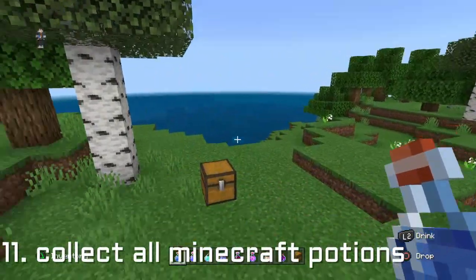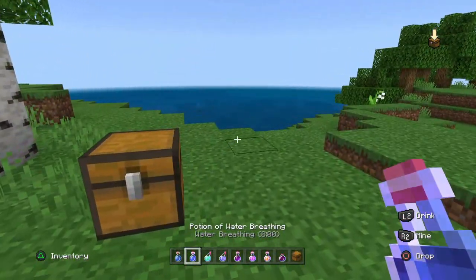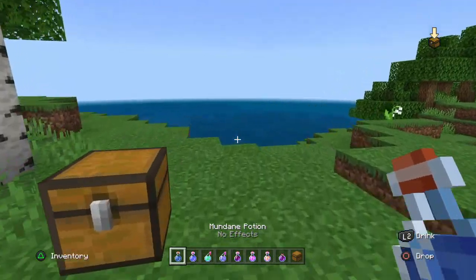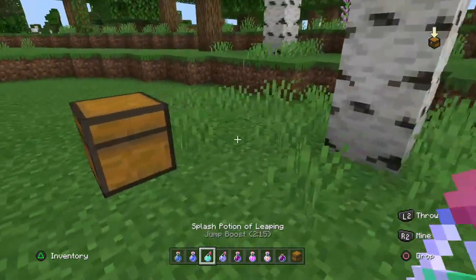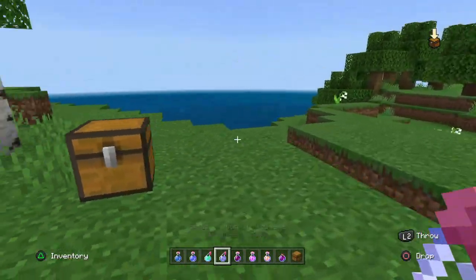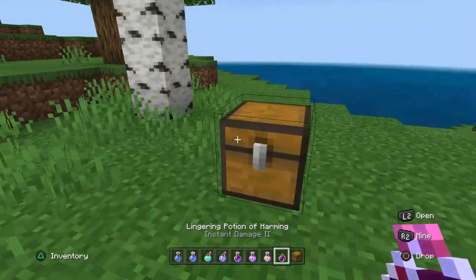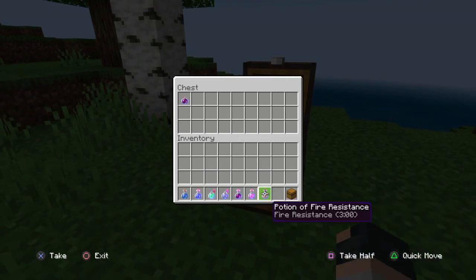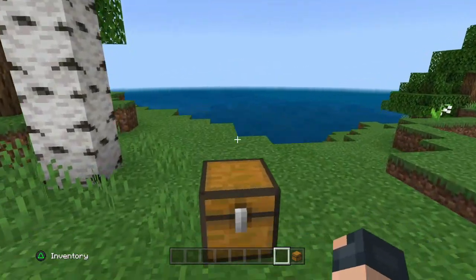The next thing you can do is try and create every single potion you can. Some examples include a mundane potion, potion of water breathing, splash potion of slowness, harming, regeneration, fire resistance, and more. All of these can be either found or created — it's up to you whether you want to try and collect every single one.